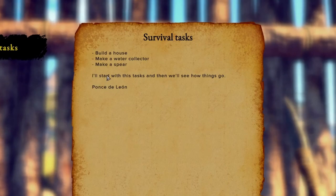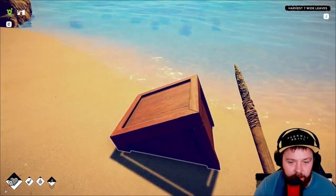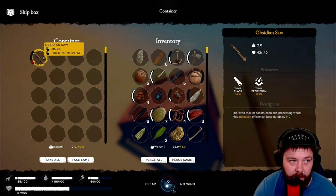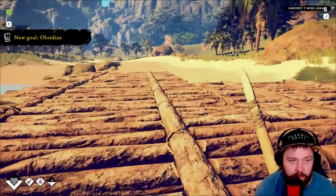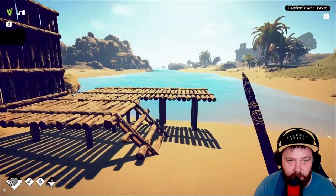We've hit the jackpot over here - builder's toolkit, caramel seeds, and survival tasks: build a house, make a water collector, make a spear. We'll start with these tasks. What have we got in this ship box? Obsidian saw - wow, we'll definitely take that, that's got to be very rare. New task is obsidian.